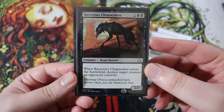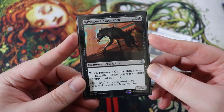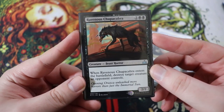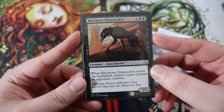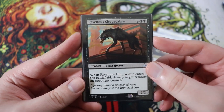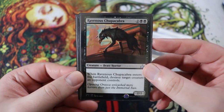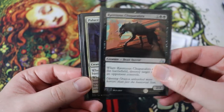Next is Ravenous Chupacabra. If you played standard in the last year or two, you kind of know what this is. It is a 2-2 creature beast horror for two of any double black. When it enters the battlefield, destroy target creature an opponent controls. One of the best creature kill cards — a creature that kills things — ever printed.